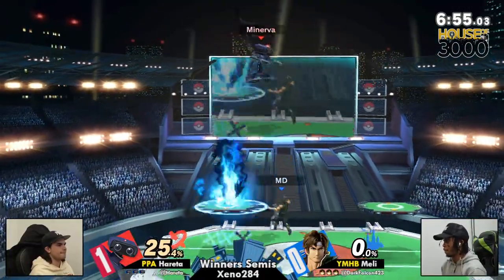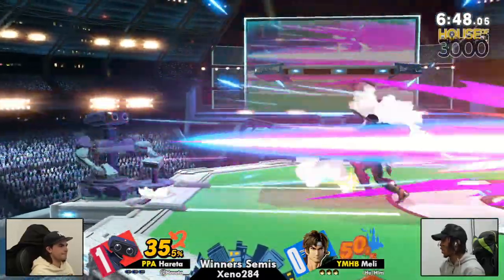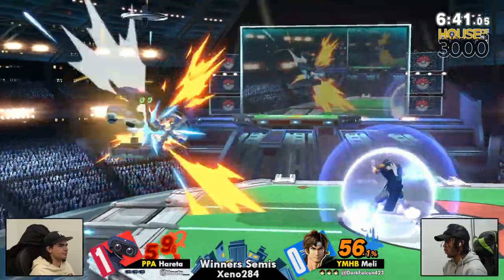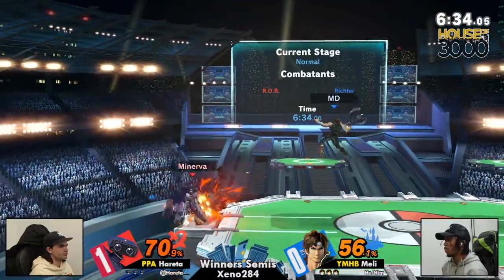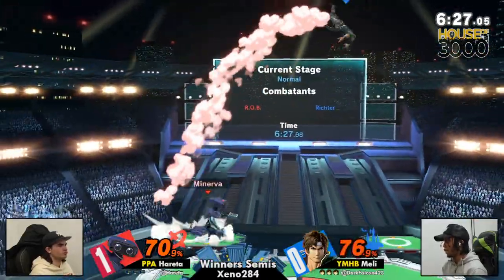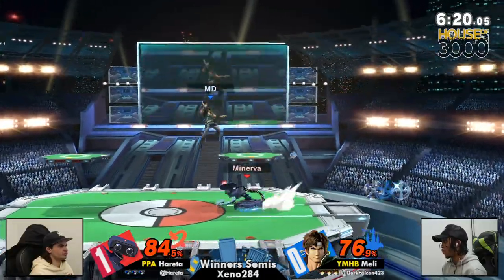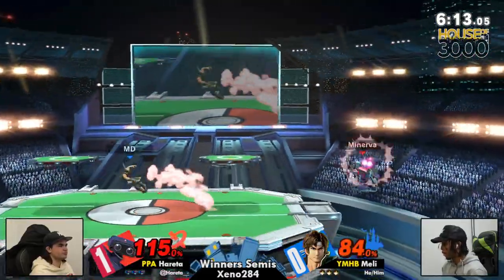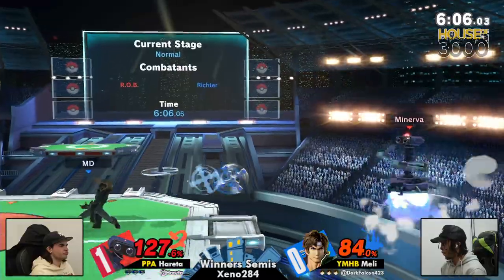Melly rolling things right back into PS2. Definitely a fantastic stage for the Belmonts — I do not blame him for continuing this as the counterpick. He thought he caught the cross. No roll back. Cross just a little too slow to get started up before Rob could hit. There we go, finally finding those jump reads that Melly was looking for so much in game one. I think Melly took a few lessons from Hereta's shield game — just be like, patience.